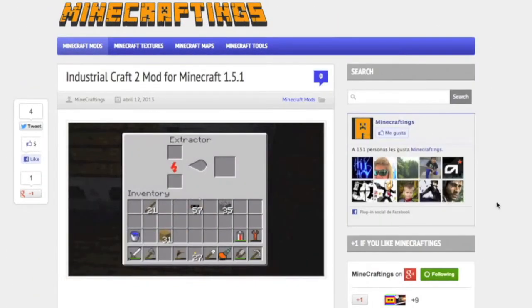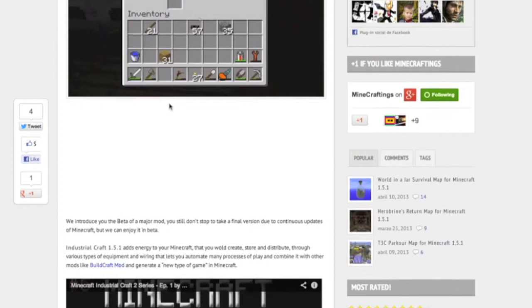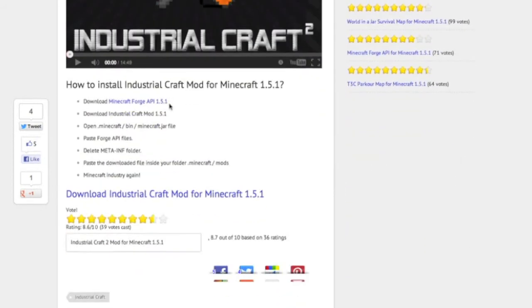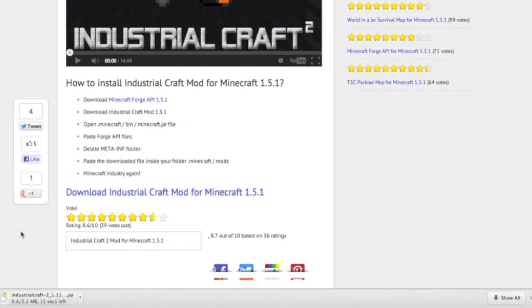What is going on guys? Here's a really fast tutorial on how to install the Industrial Craft 2 mod for Minecraft 1.5.1. I'll link it in the description as always — scroll down till you find 'Download Industrial Craft mod for Minecraft 1.5.1', click there, download it, and keep it.